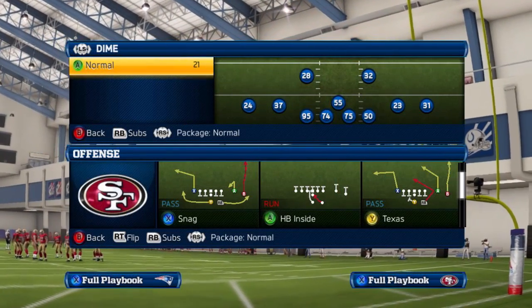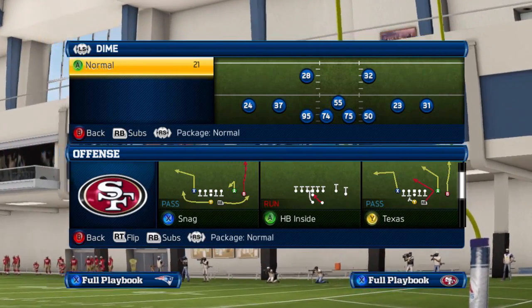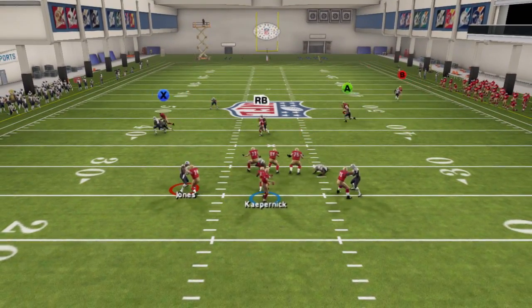Alright gamers, the first play we like to come out in is from the near formation. The play is called Texas. The key to this formation is it allows Colin Kaepernick safe throws over the middle of the field that don't require too much pass lead.